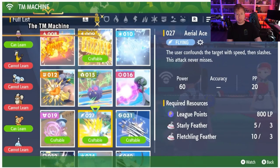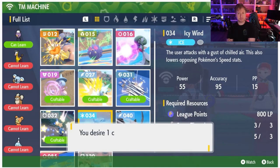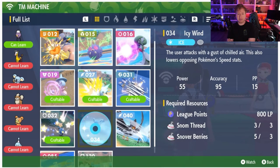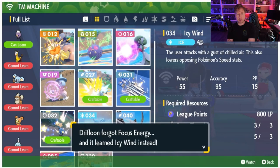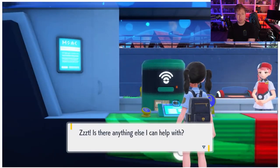She's using the TM machine at a Pokémon Center. The TM machine lets you make your own TMs — just hit the crafting table real quick, that's kind of lit. Using materials Pokémon drop when you defeat or catch them. So we saw Litleo Tuft was dropped. Use a Snom thread? Interesting.